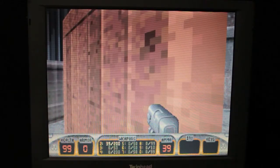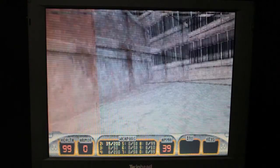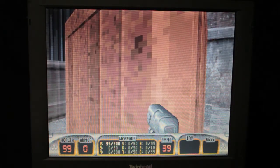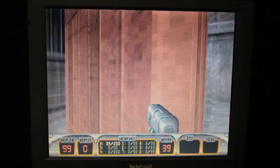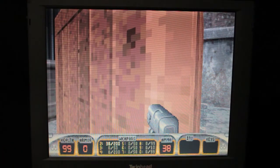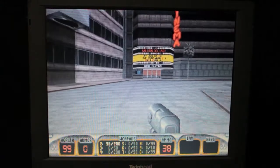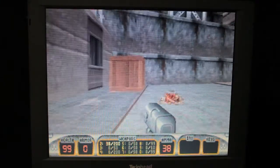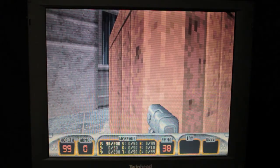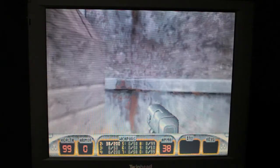How do you jump? I don't even know. Trying Control, Shift, Space, Z — turns out A jumps. But that's bloody miles away on the keyboard. Let's take a look around; we're going to need to jump, but jumping's not that easy.